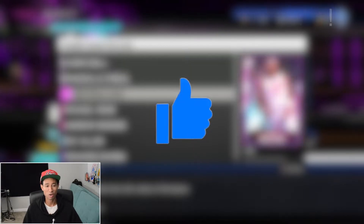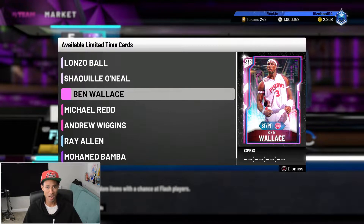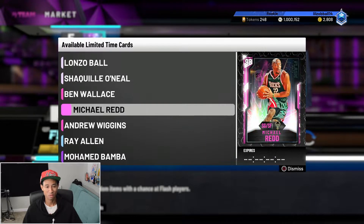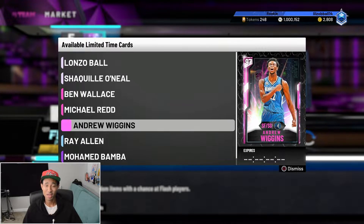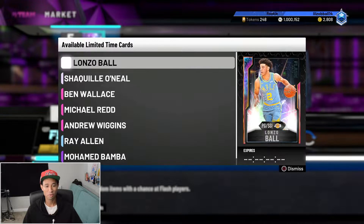We also got a Galaxy Opal Lonzo Ball, a glitched pink diamond Ben Wallace, which has a 92 three-pointer and range extender. What's weird about this card is he actually has no post stats and low dunking stats — basically the opposite of what Ben Wallace was in real life. We also got a pink diamond Michael Redd, pink diamond Andrew Wiggins, diamond Ray Allen, and an Amethyst Mohamed Bamba. Pretty interesting set.